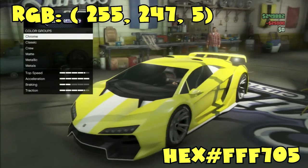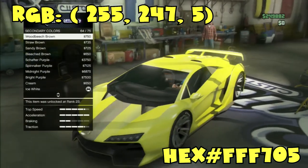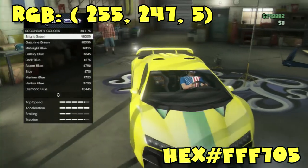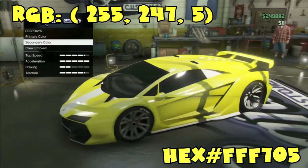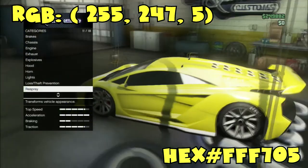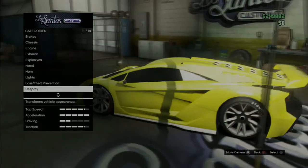After that, all you gotta do is go to secondary, and you can use whatever secondary — it doesn't really matter. I use the white, but you can go with the yellow, or you can go crew color. I just like the white because it looks really nice with it, because of the shine of the white, or the ice white personal color.